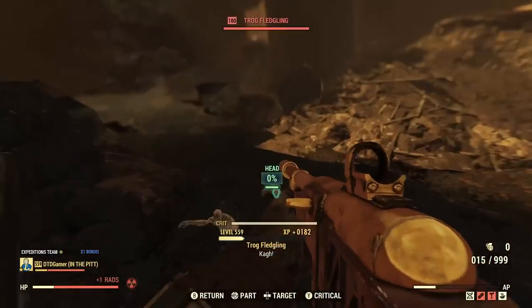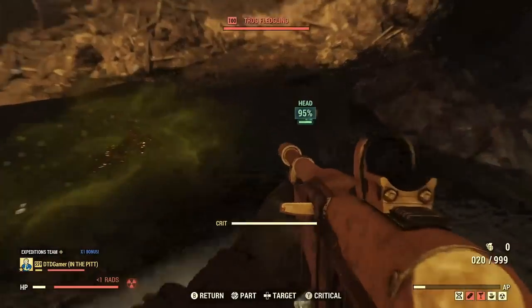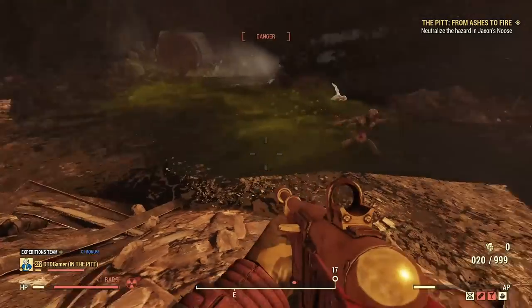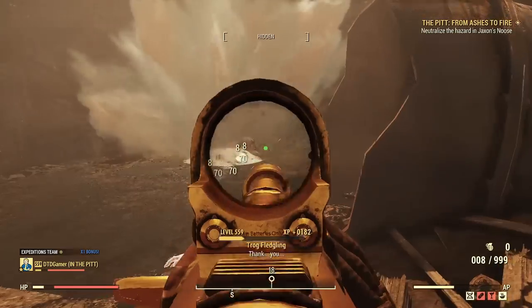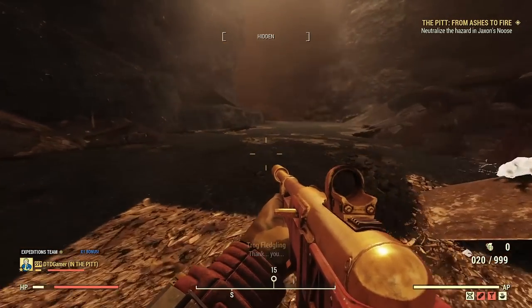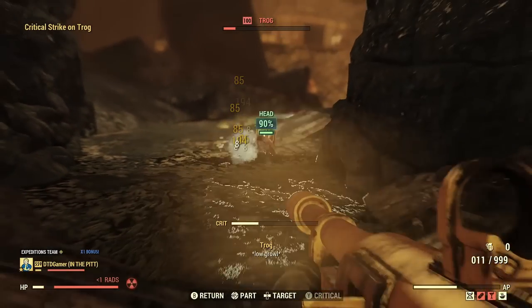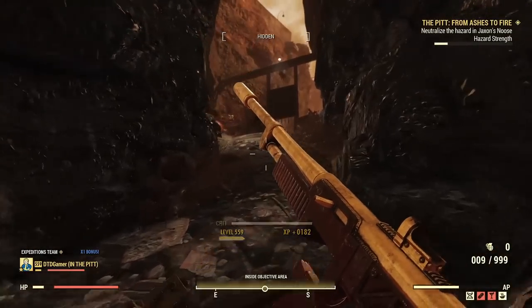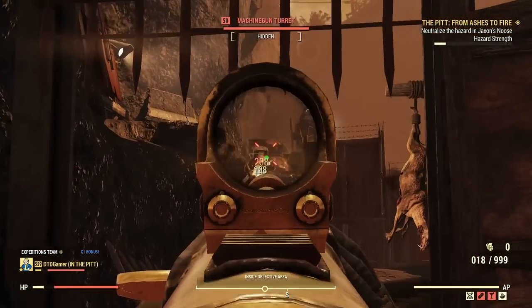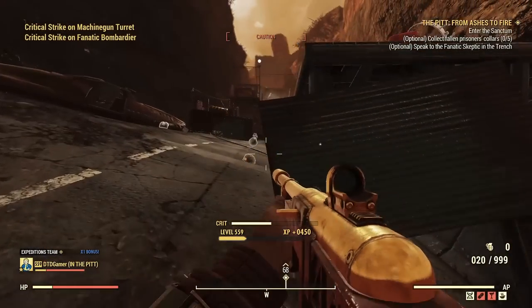Currently it has two different missions: Union Jews and Ashes to Fire. Union Jews is all about giving a helping hand to the Union, with three different randomized objectives from a pool of nine that you'll play through. There are also optional objectives which will give you better rewards if you complete them alongside the main objectives. The aim is to undermine the fanatics — you'll do things like retrieve stolen supplies, destroy their chem lab, and a few others you can discover for yourselves.